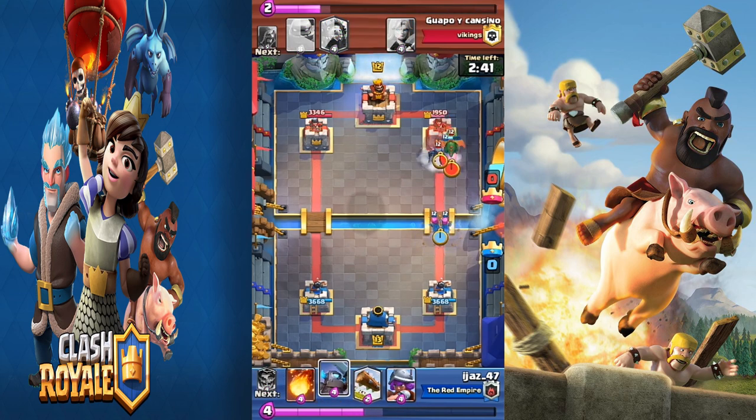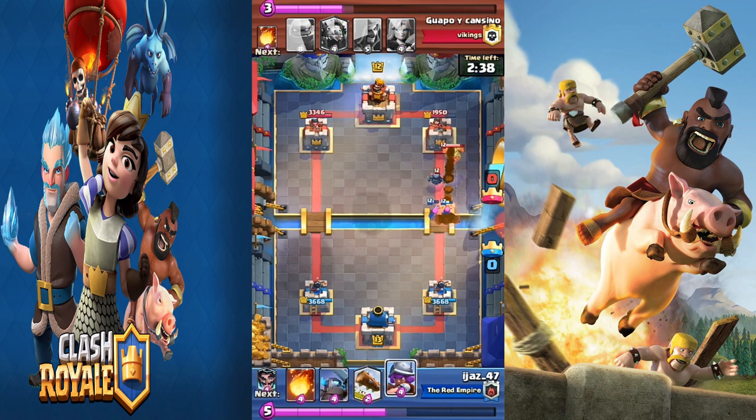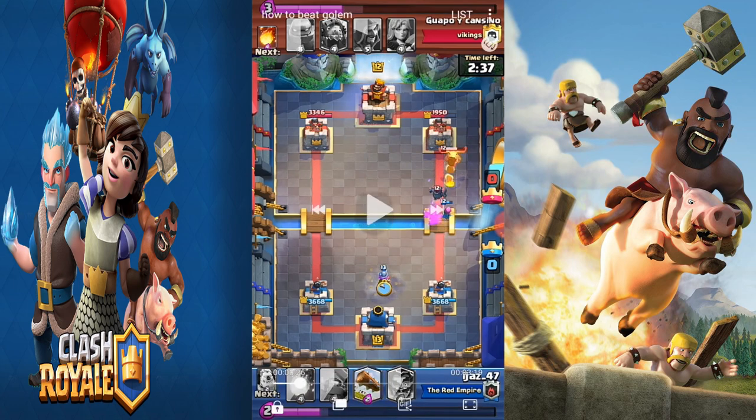He didn't play anything, so I just followed up with archers. When I saw the baby dragon and mini pekka, I was thinking it might be a hog deck. I dropped archers to support the hog, then dropped musketeer — and that placement is very good because it pulled the mini pekka toward the musketeer. While the musketeer took out the mini pekka, the baby dragon locked onto the musketeer but I took it out and got shots on the tower.